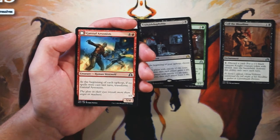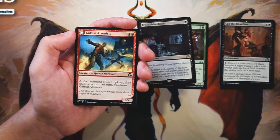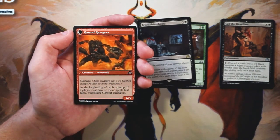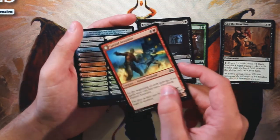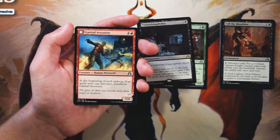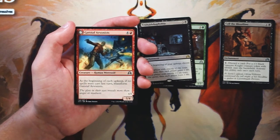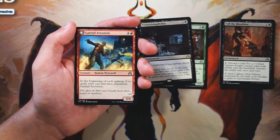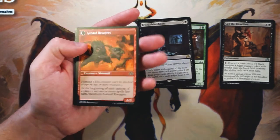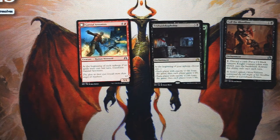Gatstaf Arsonist — very sorry if I'm mispronouncing that — is a 5/4 for 4 and a red. At the beginning of the upkeep, if no spells were cast last turn, transform it into the Ravagers, which is a 6/5 with Menace. And at the beginning of your upkeep, if a player cast two or more spells last turn, it transforms back. This is a very good five-drop in my opinion — a 5/4 for five is pretty much on curve, and the transform trigger checks at the beginning of each upkeep, not just yours, which is really relevant. Late game there might not be many plays anyway, so it would be fairly easy to flip it into a 6/5 with Menace. The educated pick would probably be the Arsonist, but the fun pick would be Triskaidekaphobia — which is 100% what I would pick.